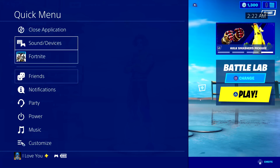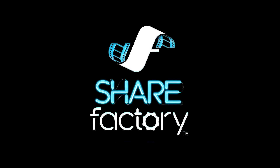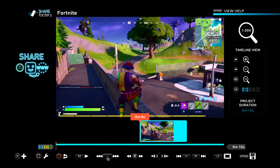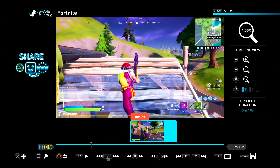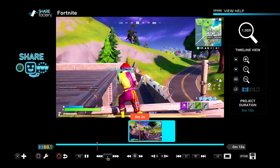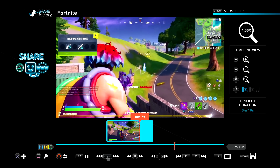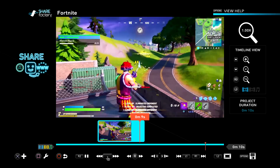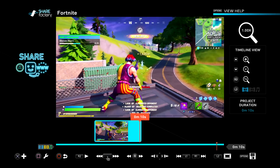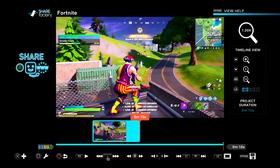So now we can actually quit Fortnite and go into Share Factory — and I'm going to show you guys the secret feature. Alright, so now I'm in Share Factory and this is a clip that I'm going to add music over, so let me actually play this for you guys. Yeah, pretty crappy clip, my aim was garbage, but let's just pretend this is going to be like a Fortnite montage intro clip.